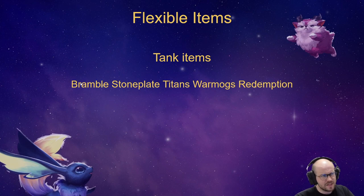So maybe you want a Bramble Vest, maybe you want a Stoneblade, Titans, Warmogs, Redemption — these are all reasonably good tank items. If you start armor and get another armor, slam the Bramble Vest. If you start a sword or glove and you get an armor and a cloak, you make the Stoneblade. Titans is kind of tricky because it's a tank item but it can be used on some carries, and the same for Warmogs and Redemption.